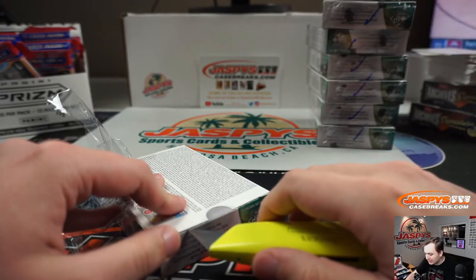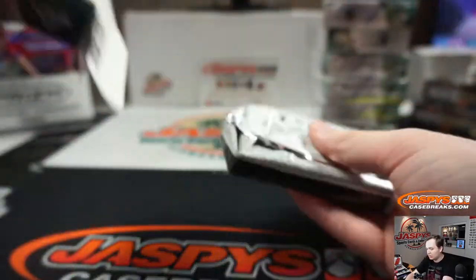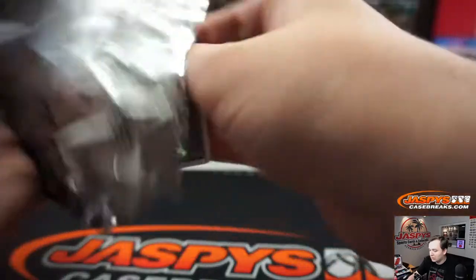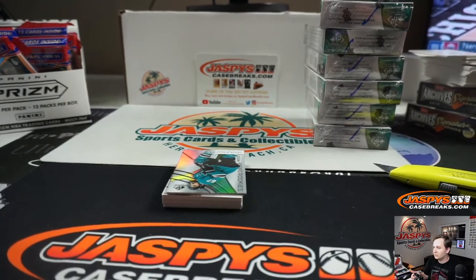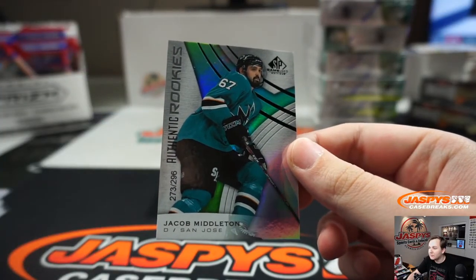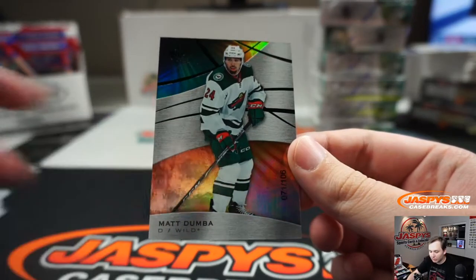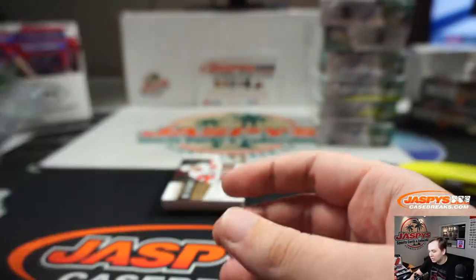Didn't catch what's been hit so far out of this case, but always seeing a few nice hits. Alright, pack two. There is a Jacob Middleton, 273 of 296. There is a Matt Dumba, 71 of 106 for the Minnesota Wild. Nice.